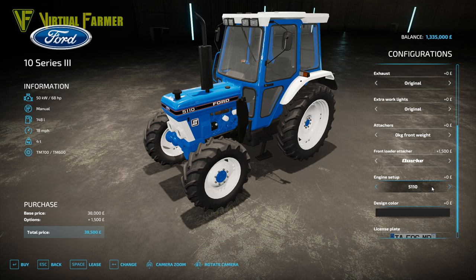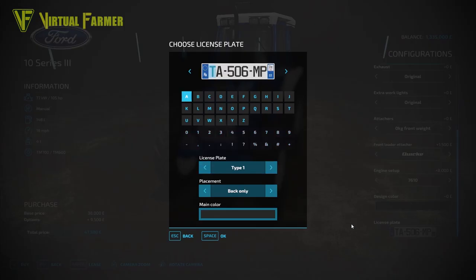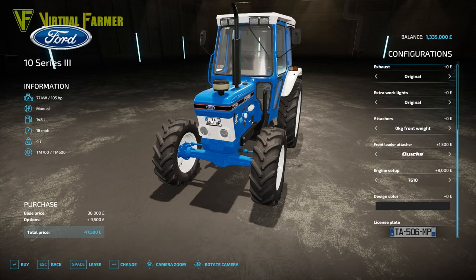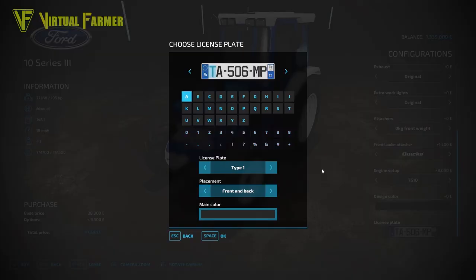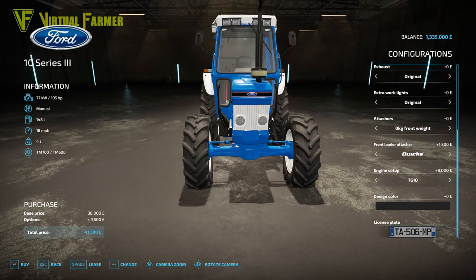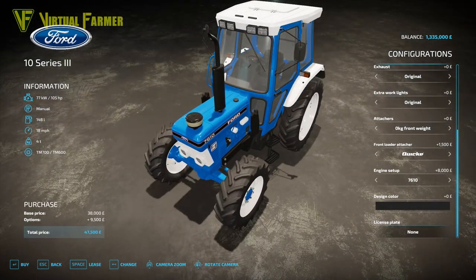Then we also have the engine setup. We've got the 5110, the 5610, the 6410, the 6810 and the 7610. Finally we have licence plate options as well - we've got the choice of front and back. The front one appears there, rear one appears there, and if you choose to only have it on the back then it disappears off the front grille here. You can have no plate as well, in which case you get no plate on the front or the back.